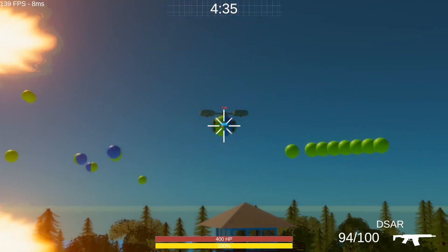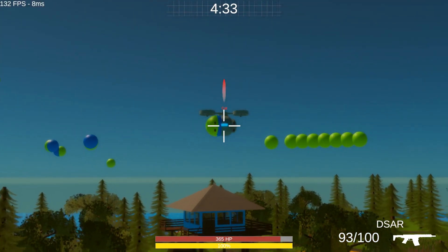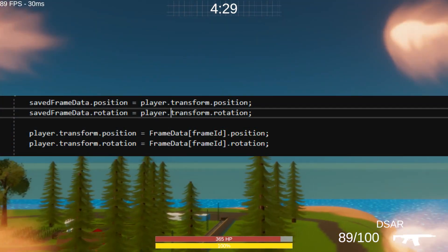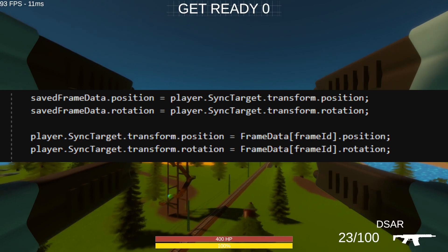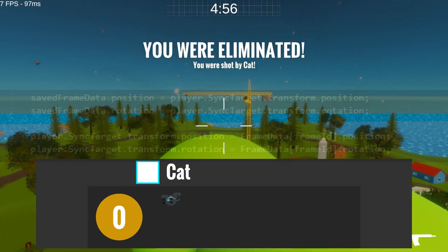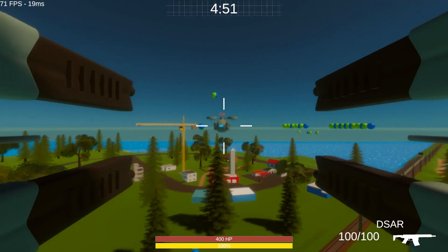After about a month of trying to figure out this issue by looking at the wrong parts of the code, I finally figured out that I was trying to rewind the wrong object. I then fixed that issue in less than two minutes, but I had wasted a month trying to figure it out. There were also a few other issues but I fixed them pretty quickly, and lag compensation is now fully working.